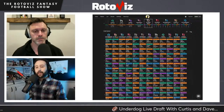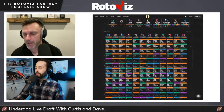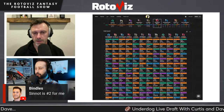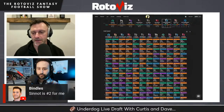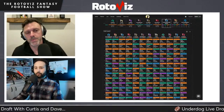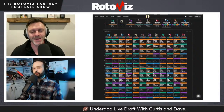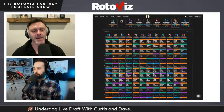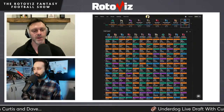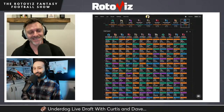With three picks left, they prepare to run down the final board and evaluate whether they can win the league and reach the tournament for the $200k. Curtis says he's feeling pretty good about the squad overall. He didn't expect to be doing hyper fragile tonight, but that's how the draft unfolded. The hosts prepare for the final stretch of the draft.